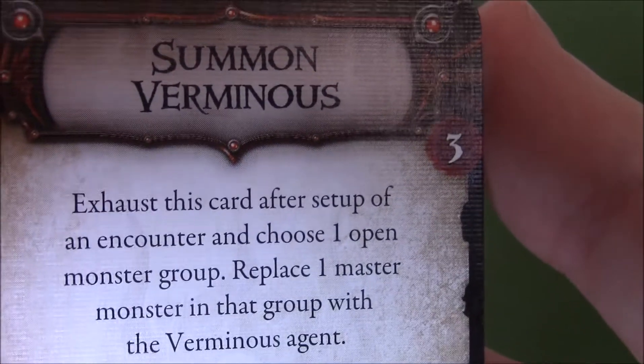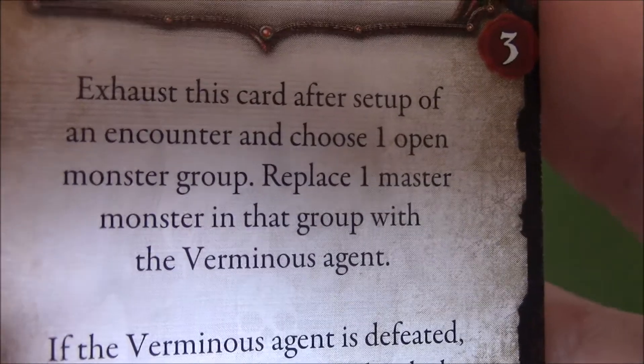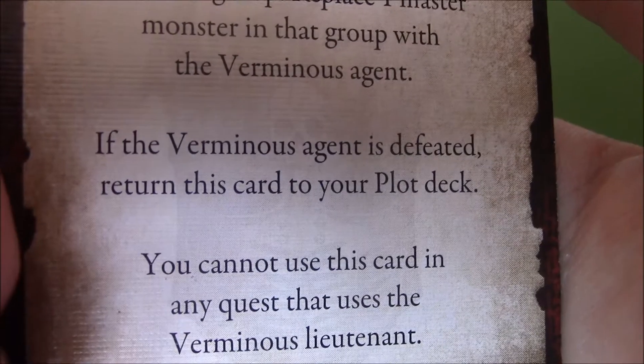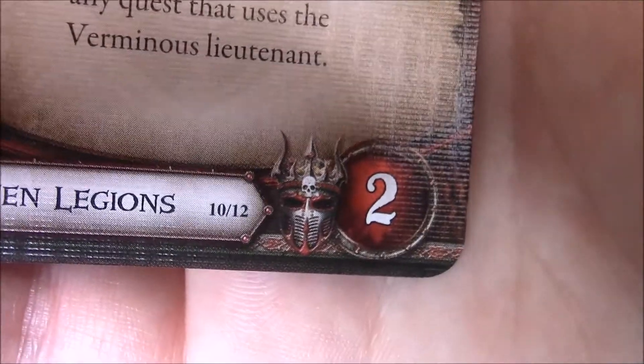That's really all the cards there is, apart from Verminus himself. So free to buy — you can source the card after setup of an encounter and choose one open monster group, replacing one master monster in that group with the Verminus agent. If the Verminus agent is defeated, return this card to your plot deck, which means you'll have to rebuy it again if you want to. You cannot use this card in any quest that uses Verminus. It's two to use — free to buy, two to use — make sure he doesn't die, otherwise that's kind of a waste, that's five threat tokens used up.